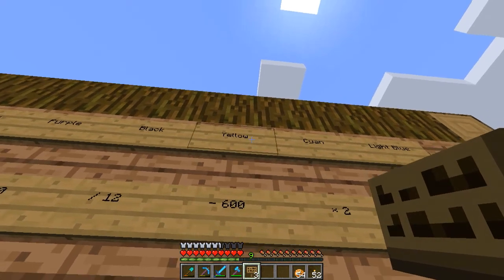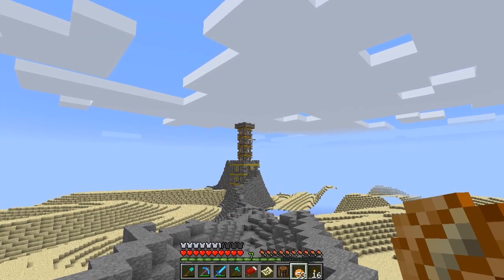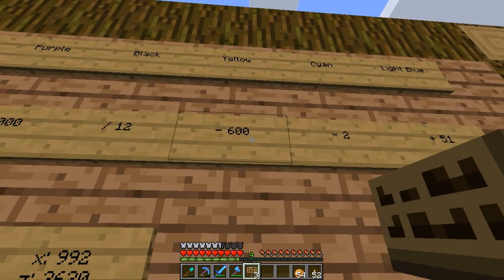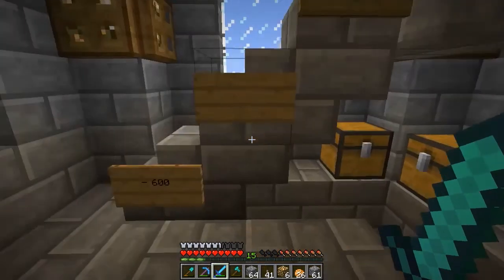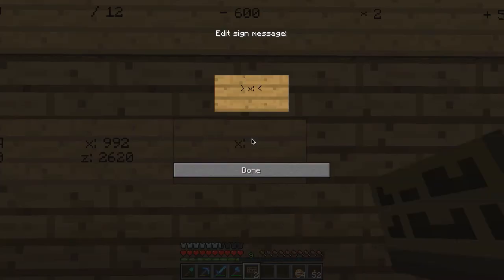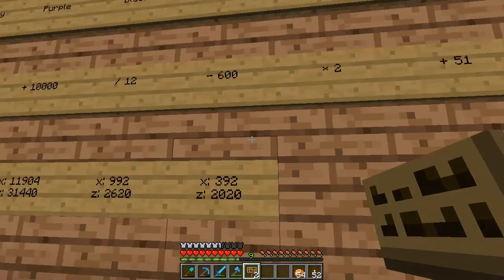The next tower we found was the yellow one. This is how. Oh, that's yellow! I found yellow. No, I haven't found yellow. Yellow's a new one! Let's go this way. And the instruction it gave us... Tower fourteen. Minus 600. So let's apply that. That's quite a simple one. So we have an X of 392. Is that right? Yes. And a Z of... 2020. Indeed. Alright, that's not bad at all. Still in the range.